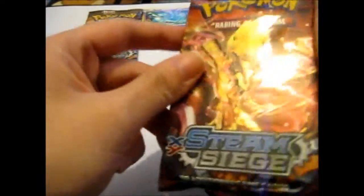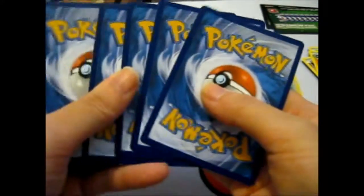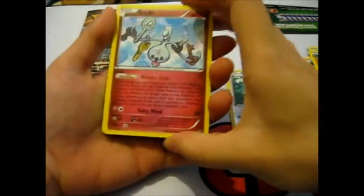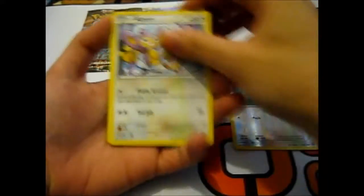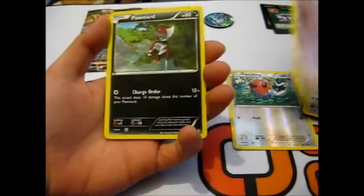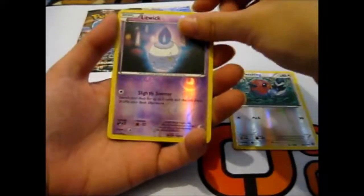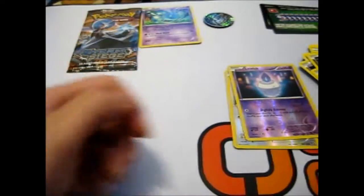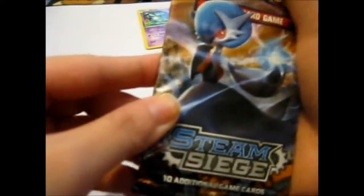So we have an Eevelution Break here. We have a Clefki, Garnt Warspirit Link, Nuzleaf, April, Larvesta, Drifloon, Ponjord, reverse Litwick, and a Spiritomb. Non-holo rare, and a Gardevoir — Mega Gardevoir.